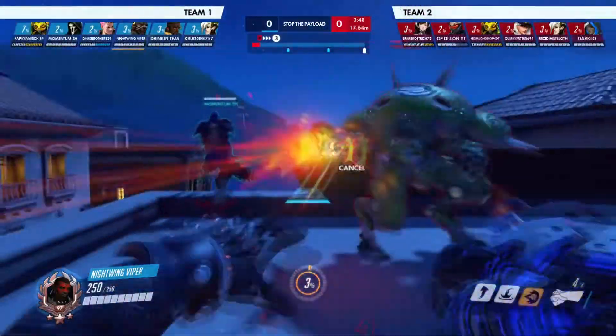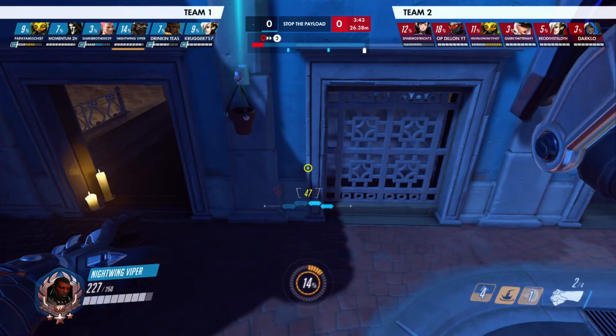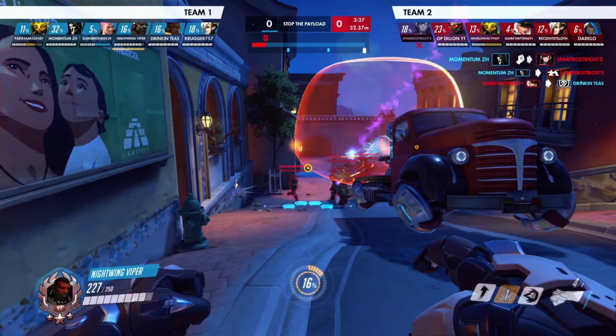I'm mainly waiting for someone to climb up — finally a D.Va does. I started with the rocket punch there, and our Zarya gave me a bubble. I used my seismic slam to get out — not normally my recommended escape ability, but whatever works for Doomfist, use it. Right here I need to look at who I should be engaging. The hero I need to watch out for is Orisa, because she and Ana will probably give me the most trouble. Ash could push me away, but the other heroes I think I can take out easily.